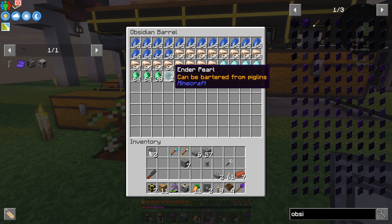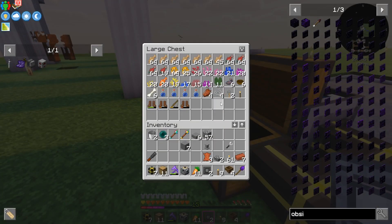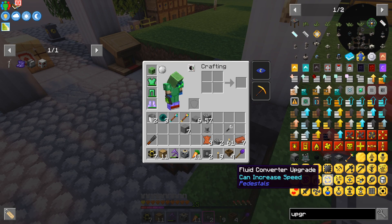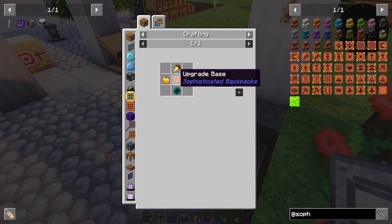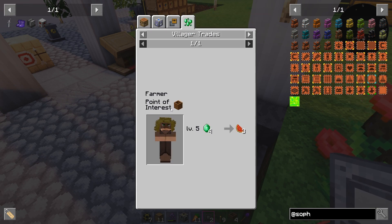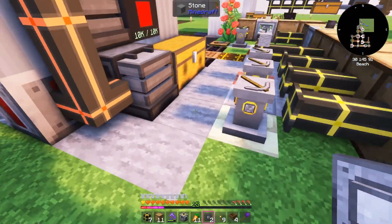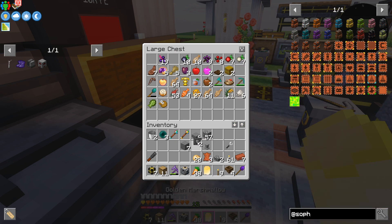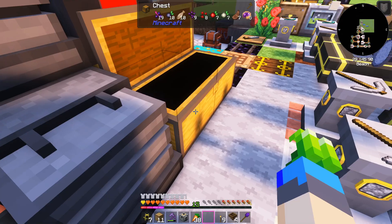Enderpearls — fantastic! That will now allow me, if I take the leather out of here, to make upgrades for my backpack. Looking at Sophisticated Backpacks upgrades — this is the one I've been so desperately wanting. The glistering melon is going to be the problem though. How do we get one? A level five villager will give me a glistering melon — I can definitely do that, trade some carrots and potatoes with a villager.